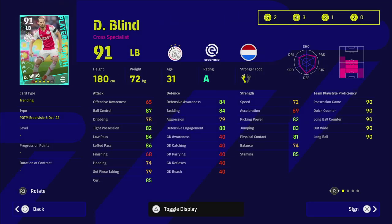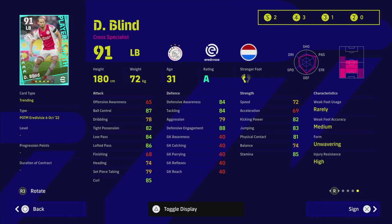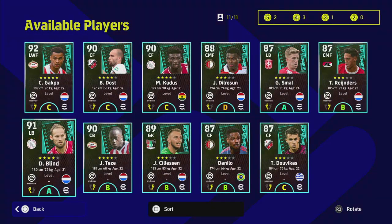Danny Blind is also worth looking at — he's got blocker, interception, man marking, pinpoint crossing, and way to pass, making him an excellent passer. He has unwavering form this week. If you get a top-arrow card here, you'll have a left back who can play DMF, CMF, or CB, with 90 ball control, and with the proper form arrow he'll go up to 94 overall. His acceleration will come up to 72, speed to 75 or 76, and possession is very high — definitely worth a look.